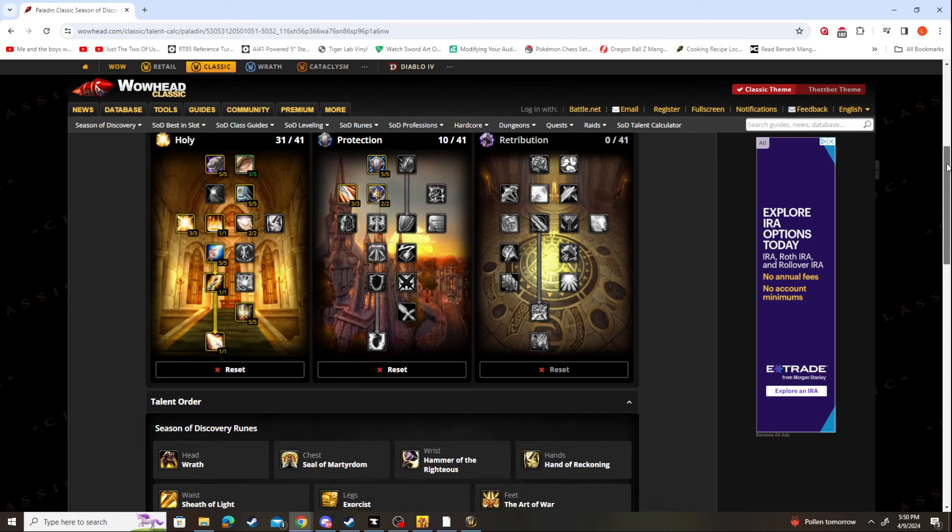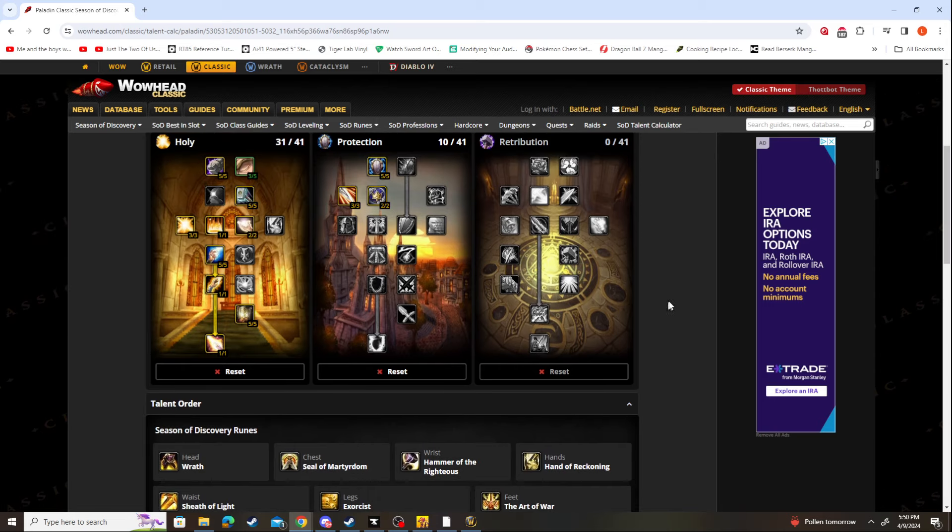This is the Holy Shock spec that I also mess around with. Right now my dual spec is set to Holy healer because I've been healing a little bit — that's been fun too. But yeah, pretty standard. This is pretty much the same from last phase; you have a couple more flex points you can move around depending on how you like to set it up.